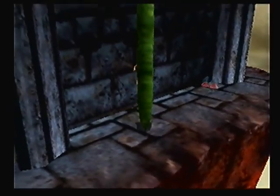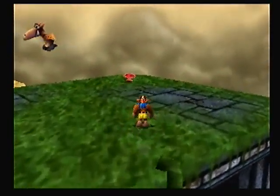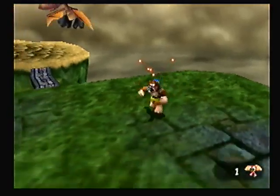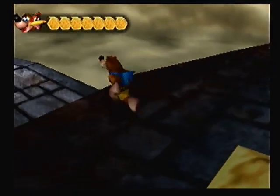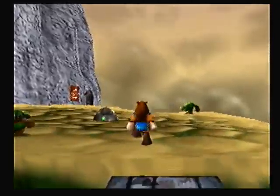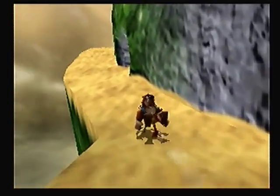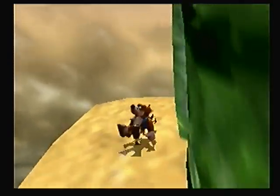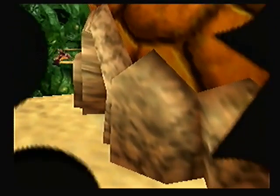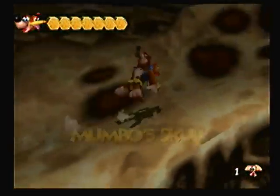Let's climb this. That is not a normal pterodactyl noise. Let's go find out what Mumbo wanted, or at least what his magic pad does. It's a bit weird having a Mumbo skull in the middle of the overworld.